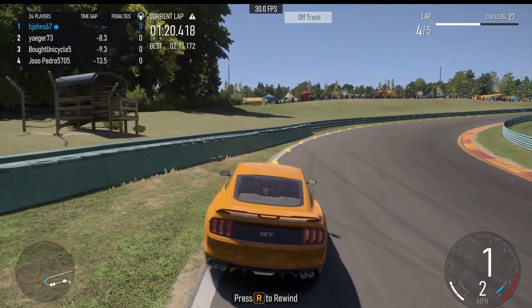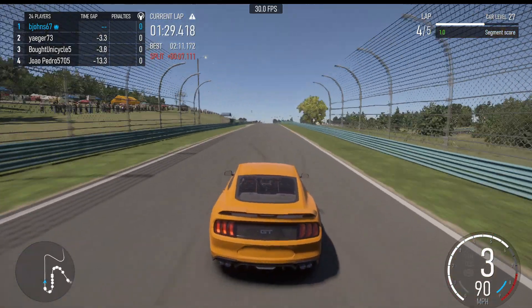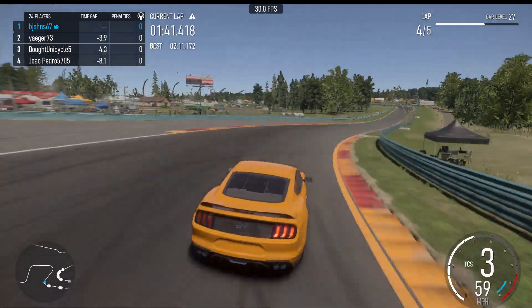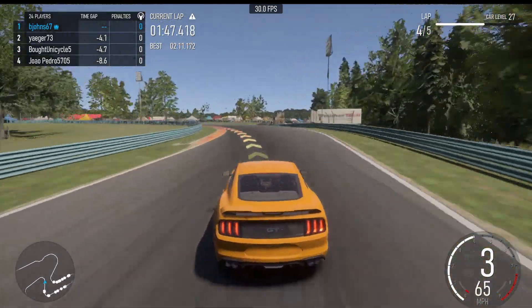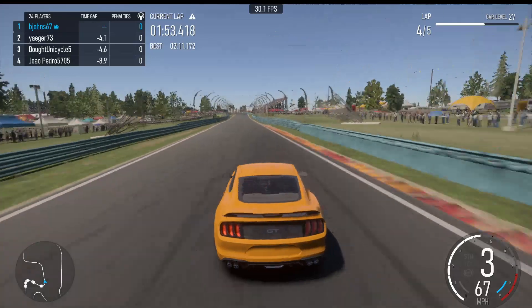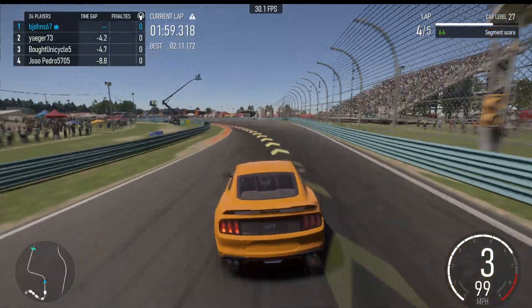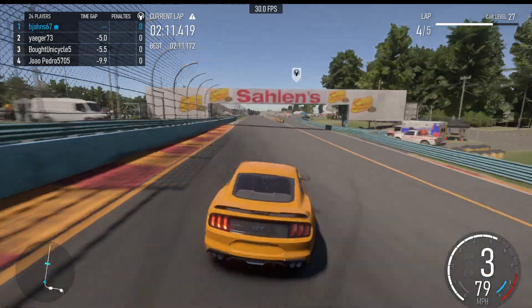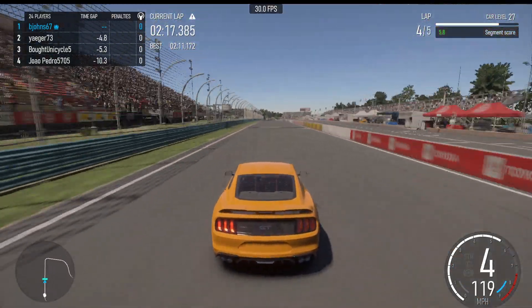When you hit the wall in Forza, unfortunately you can't just scrape your way forward — you have to shift into reverse, hope your steering wheel isn't wound around. Since I'm paddle shifting, I have to get into reverse, then back into first. I was lucky here because I was far enough out front that I didn't get overtaken — that could have blown the whole race.